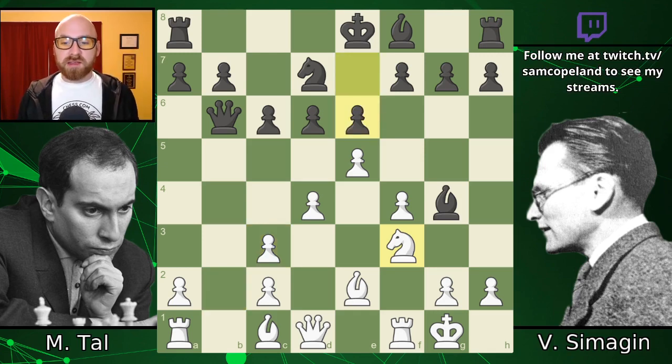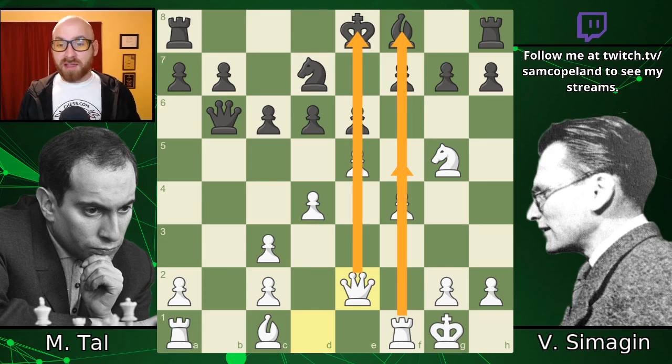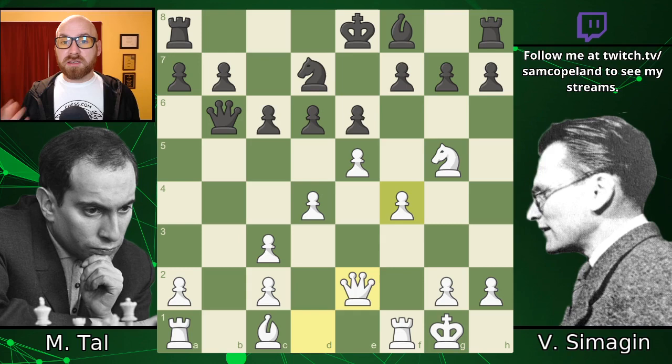Pawn to E6. It's time to go after Black before they manage to close the position and get to something like a French defense, where being down some tempo might not matter as much. Tal senses that this is the time to go for it, and he jumps in with Knight G5. Black is kind of compelled to trade here because the bishop on G4 was hanging, and now there's a huge threat of F5 — White would breathe fire down the E and F files if allowed to play F5.